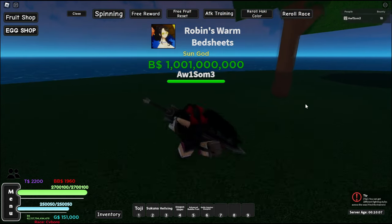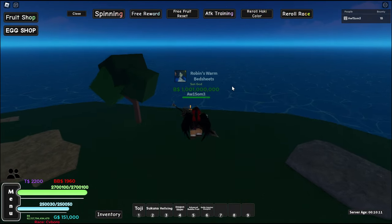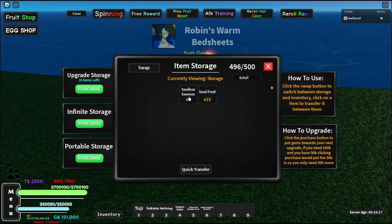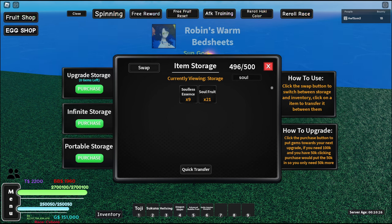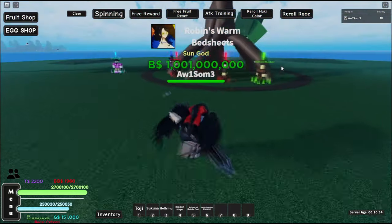For Race V2 we need the Soulless Essence from Kraken — I saved a few of those. We also need a Cyborg Essence from Sea Beasts, kill two Sea Beasts, kill two Kraken, and do two Poneglyphs. With those done, that's 25k gems — light work.